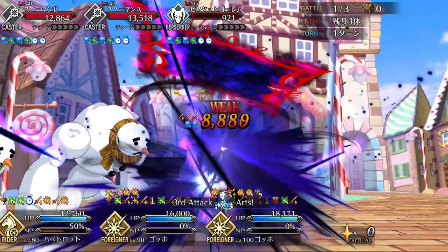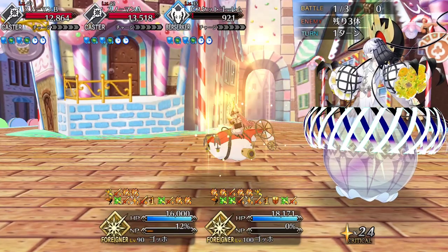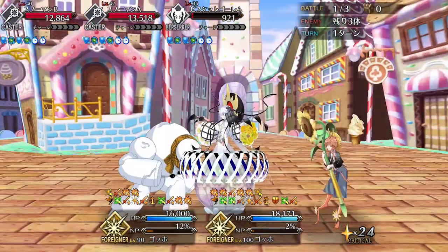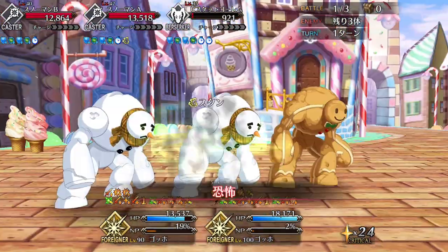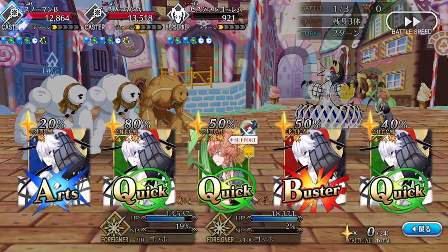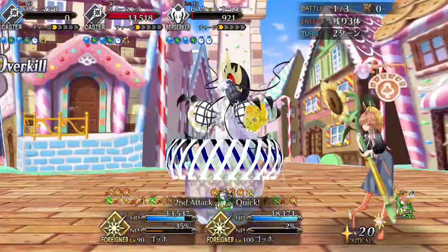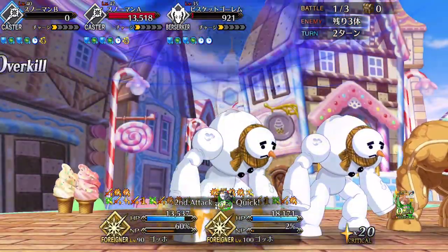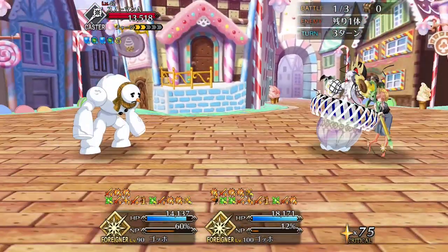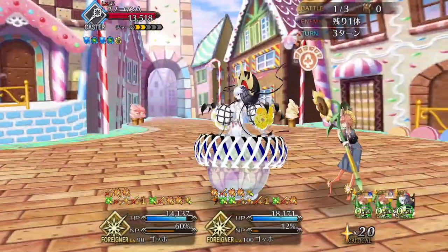Her kit gives her an incredible amount of versatility, and she can do everything from stalling, to buffing, to healing. Gogh has some of the highest sustained damage output of any servant in FGO, and she is a veritable Swiss army knife when it comes to utility. But that does come at a cost. As is the case with most crit DPSs, Gogh is susceptible to bad card RNG. If she isn't able to string together brave chains or get consistent crits, she can fall off pretty hard. Additionally, she has an incredibly high skill floor and can be tough to use. Gogh only works in very specific team comps with very specific supports, even within Quick teams, and she isn't a plug-and-play DPS — many players may not even have the supports she needs to excel.